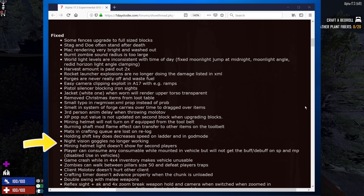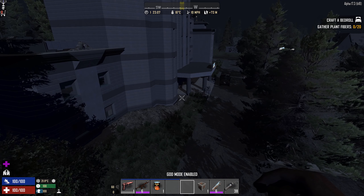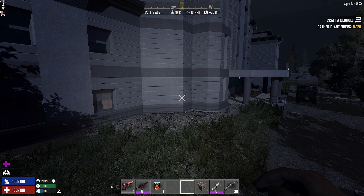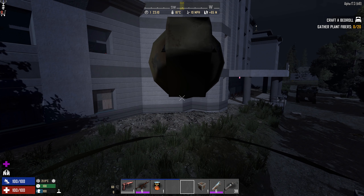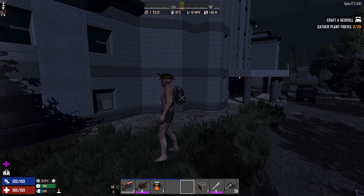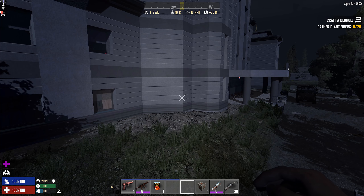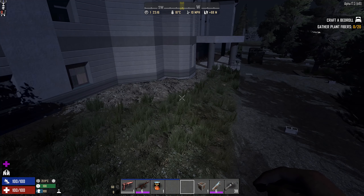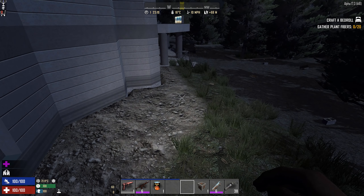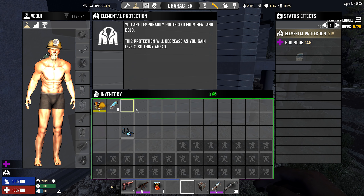One challenge the game has had is how it handles the mining helmet and night vision goggles. In multiplayer, even if I enable the mining helmet on my client and I can see everything, a friend on another client will never see that light — it was entirely client-side and never transferred to other clients. I believe they've fixed that now, which is really good because if your friends are using mining helmets, you should benefit from that light as well.